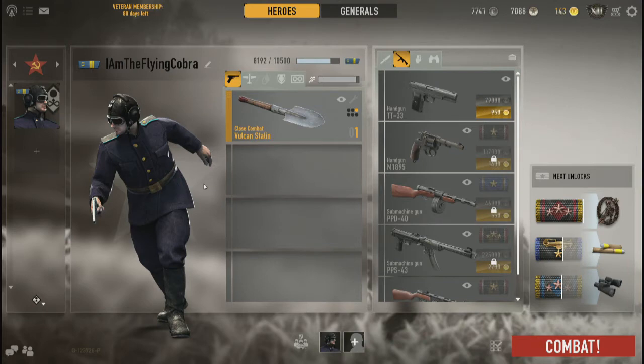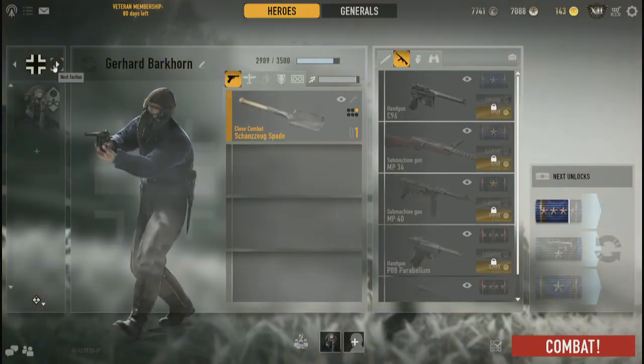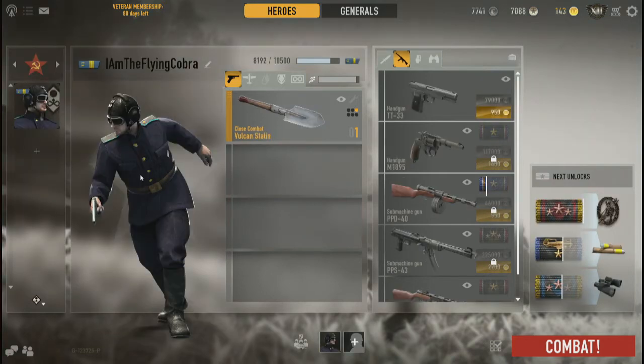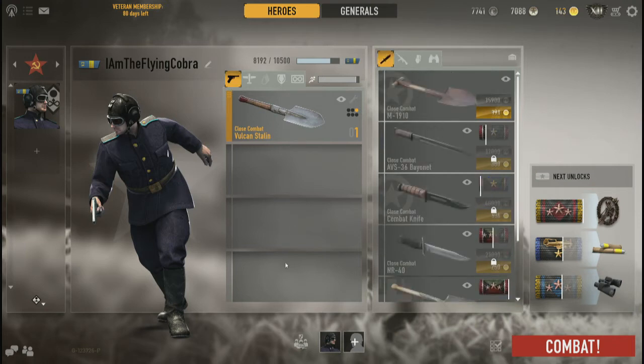Welcome back to Cobra Quick Bytes. Today we're taking a look at fighter pilots — a unit you either love or hate. I've only got two: a German and a Soviet. My Soviet is named 'I Am The Flying Cobra,' paying homage to my friend 'I Am The Flying Cow,' an awesome HNG streamer on Twitch.